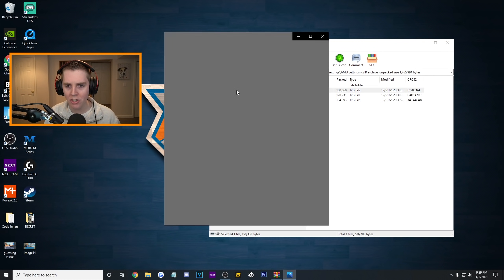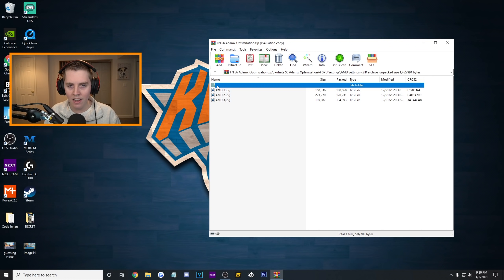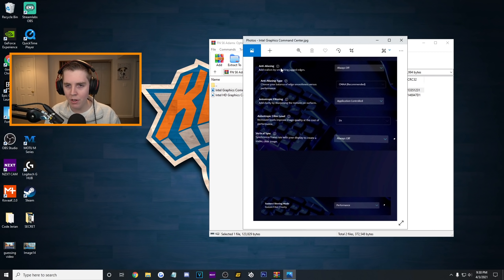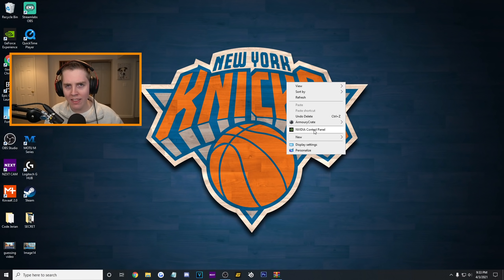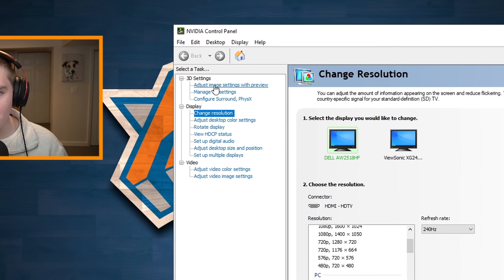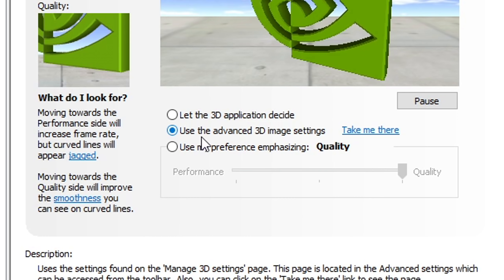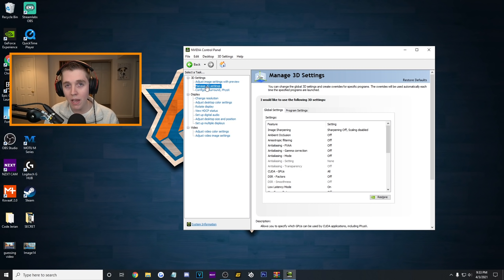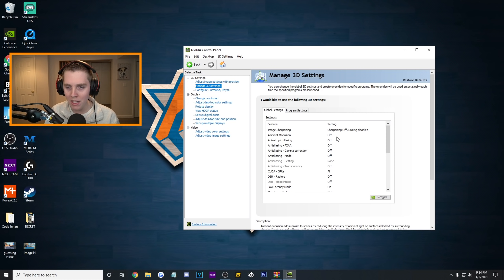Starting with AMD, it's literally just three pictures — he shows you what you should be using for anti-aliasing and the anti-aliasing method, and he even tells you when to click reset. Intel is going to be the same thing with the graphics command center and the control panel. And then finally we have NVIDIA — these are your managed 3D settings. All you have to do to get the NVIDIA control panel is right click. On the left under 3D settings, click 'adjust image settings with preview,' select 'use the advanced 3D image settings,' and press 'take me there.' He essentially makes you turn everything off — ambient occlusion, anisotropic filtering, anti-aliasing, everything is off.